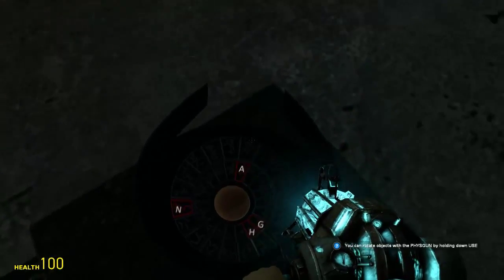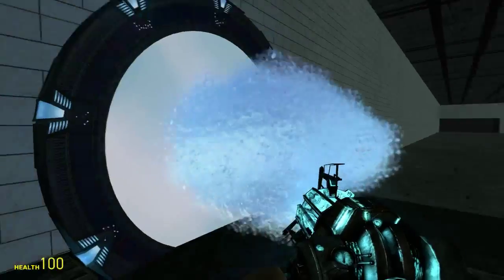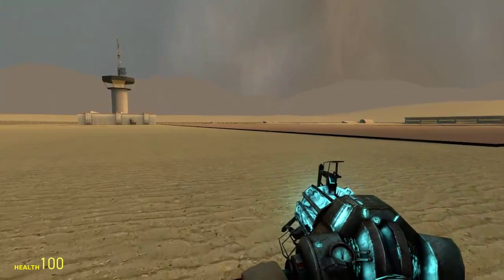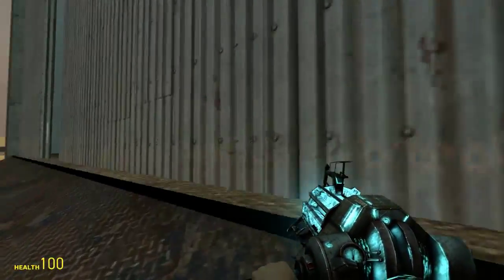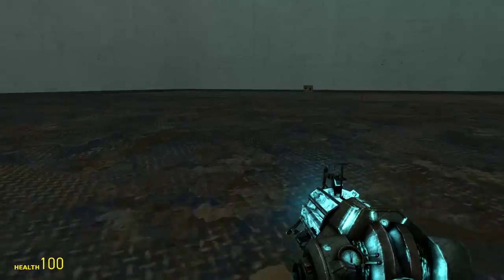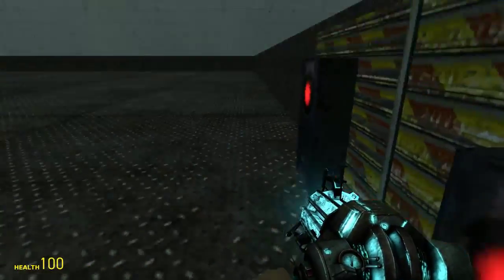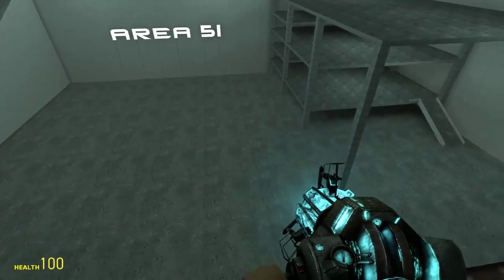That looks awesome. Now that is a lot of stuff. I think it's telling us to go in here quite possibly. Giant, giant area. I believe this is an elevator. So I press the button, will I go down? Yes I will. Now look at this huge amount of space.